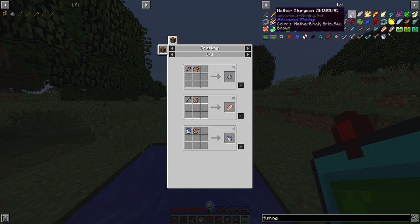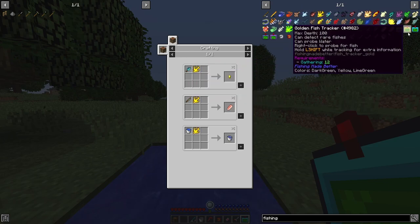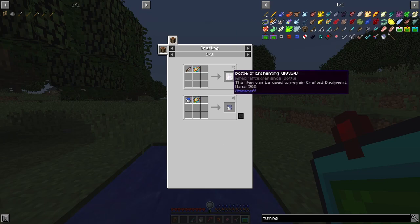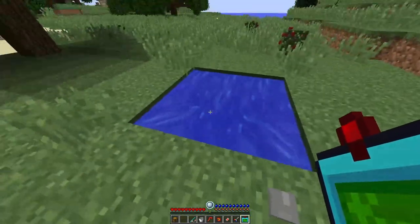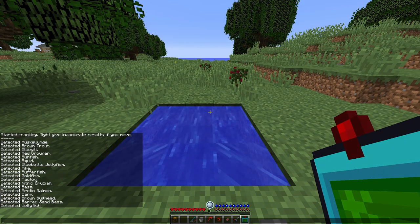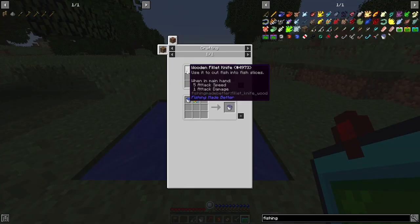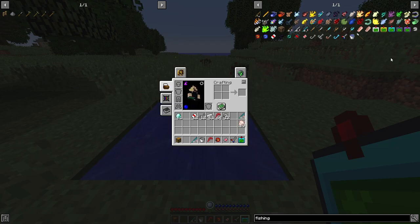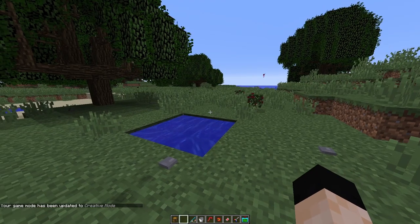Jellyfish when using a fillet knife gives you slime balls. Mud tuna gives you clay, nether fish gives you netherrack, brown fish gives you brown mushrooms, sandy bass gives you sand, golden koi gives you golden nuggets, and mandarin fish gives you bottles of enchanting. So if you want to make an XP farm, you can set up your fishing spot, make sure you detect mandarin fish, and keep fishing to constantly use the fillet knife to turn them into bottles of enchanting to level up all your skills.